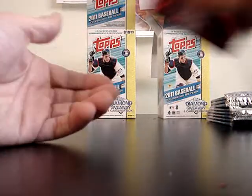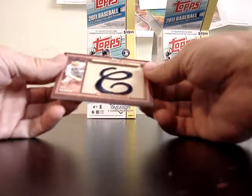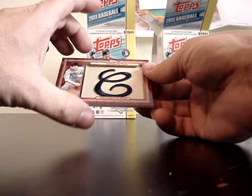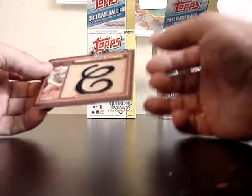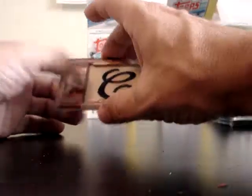Nothing in that one. Let's go to the second box. Bob Feller — nice classic. The Cleveland Naps. That's pretty cool, 1909. Yeah, that one ought to be a nice one. I don't know what it'll fetch, but I'll definitely put that one up on eBay. It's a cool looking patch.